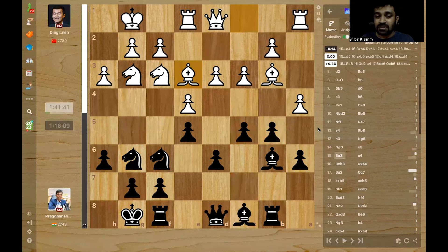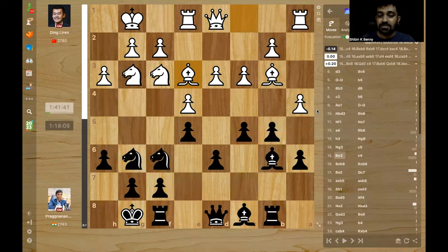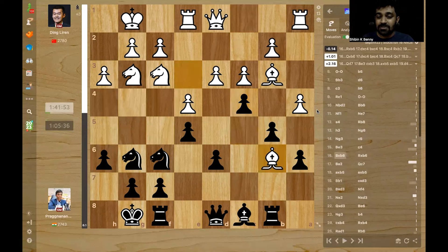Bishop e3 - this was the slight error that Ding Liren made, after which Pragg just took control of the game. You might think, what is wrong with Bishop e3? The correct move here would have been d4, or after takes, takes, then d4. It was important to strike in the center. But with Bishop e3, the problem is Pragg now plays c4. And Pragg's point is after Bishop takes, he takes with the Rook.